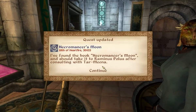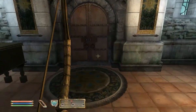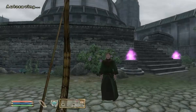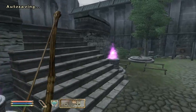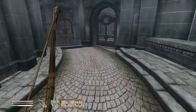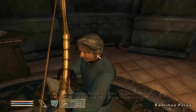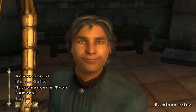Hey guys, how's it going? Welcome to episode 6 of the Oblivion Walkthrough. In this video we're starting on the Necromancer's Moon quest. I didn't record the start of the quest because I wasn't sure who to talk to, so I just talked to a bunch of people and started it. I basically just talked to two people, picked up a book, and that's all. This is like one of the shortest quests in the Mage's Guild questline — I think it's actually the shortest one.